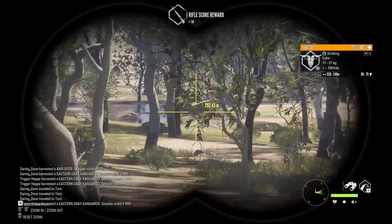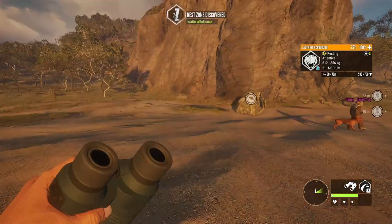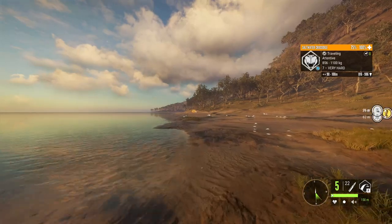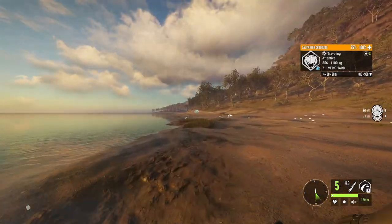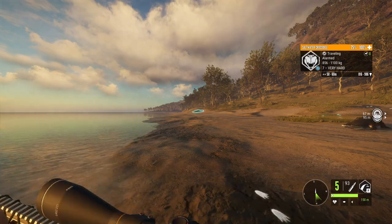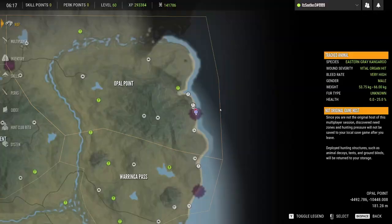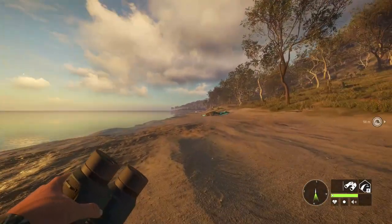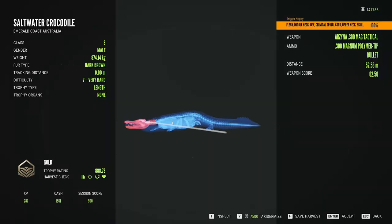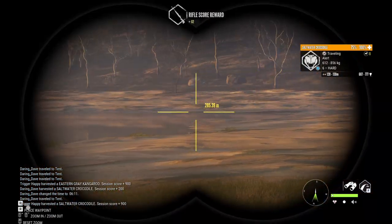We're going to continue heading over here. If I don't find anything worth showing in the video, then I'm going to head over and start doing some crocs. I spawned in at this tent and we have a couple right here — they do not seem to want to spook. I couldn't find anything over at the bottom of the map — I literally went across the whole thing and the biggest thing I saw was a level seven kangaroo. So I decided to come over here and croc hunt. Right away we found this guy and I got a nice neck shot on him — 888 scoring, so decent sized croc.